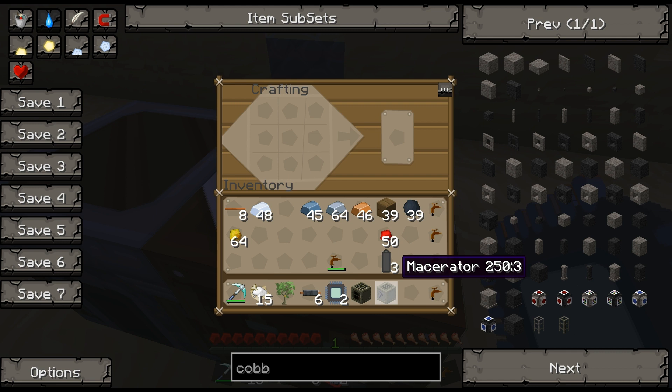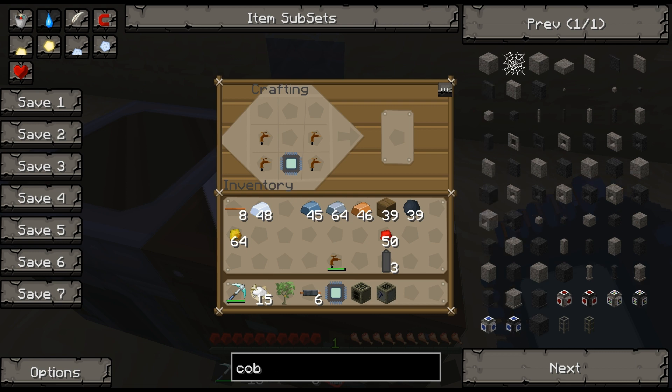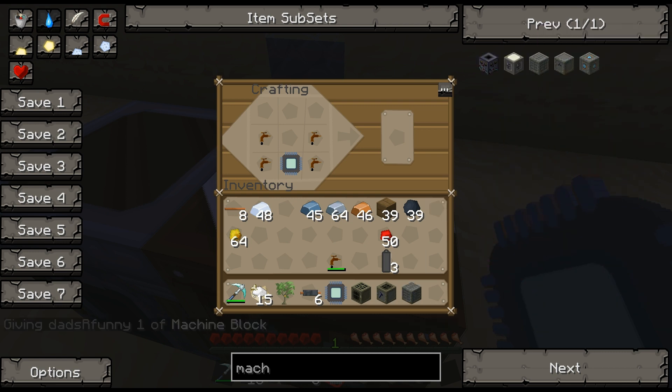Another device I like to make is the extractor. The extractor helps us get more efficient conversion of resin to rubber. An electronic circuit is necessary along with a machine block. These are the three basic machines — generator, macerator, extractor — that I like to build in the game. I'm also going to make an iron furnace for demonstration, which is just a more efficient furnace.